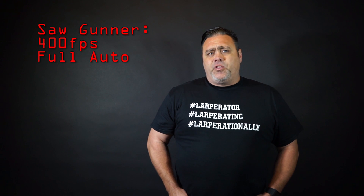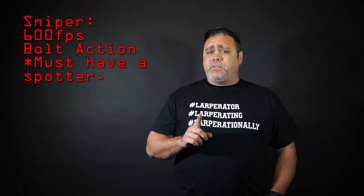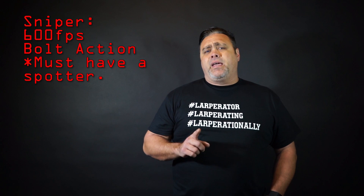The SAW gunner or support gunner class is limited per side. They are allowed to run at 400 FPS and have full auto capabilities. The sniper class — a bolt-action sniper — can shoot up to 600 feet per second, and must be accompanied by a spotter at all times.